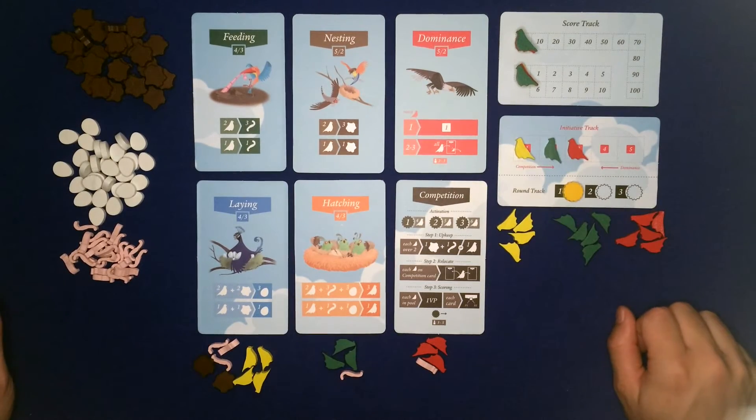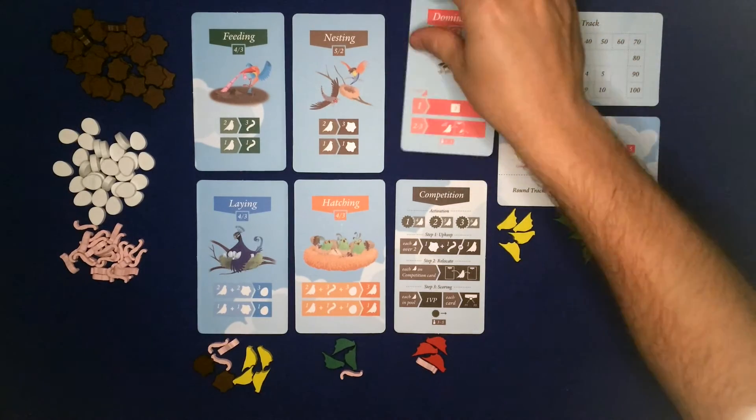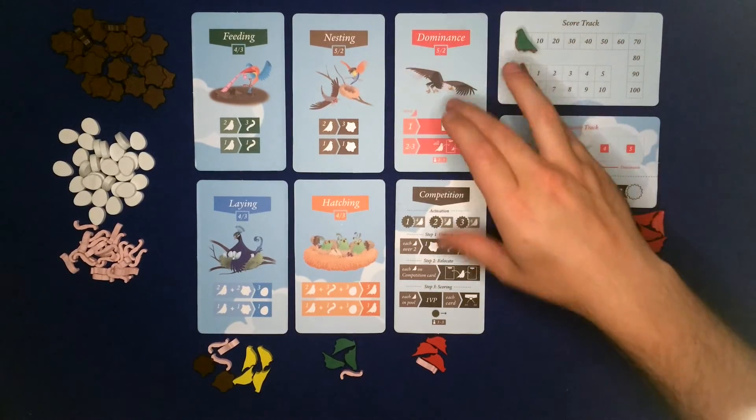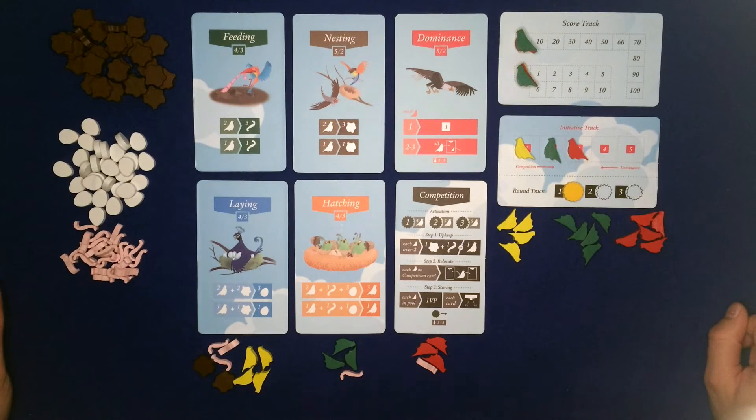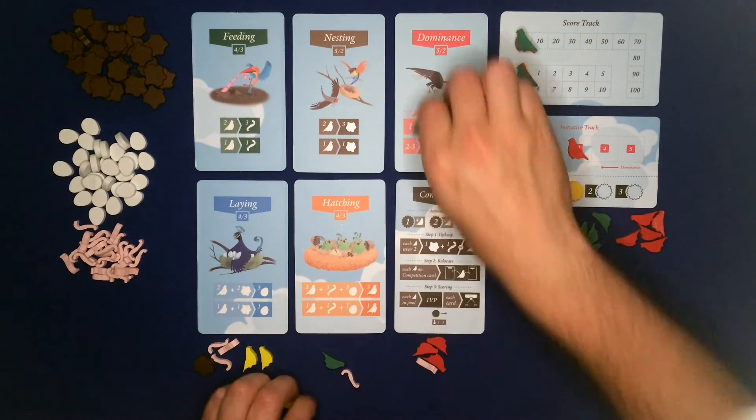Those are the four action cards you'll use the most, but there are two other action cards. When you set up the game you can flip them depending on how many players you have. I've set this up for a three-player game, but you can flip them if you're playing with fewer or more players.